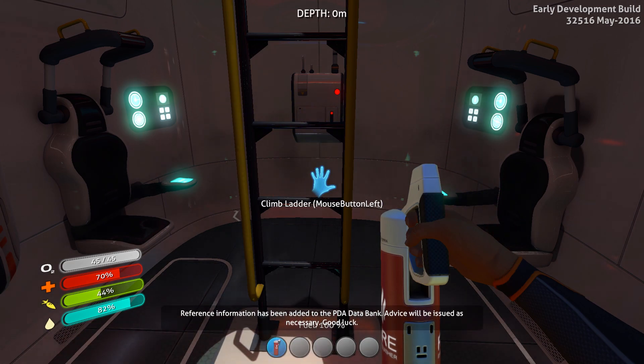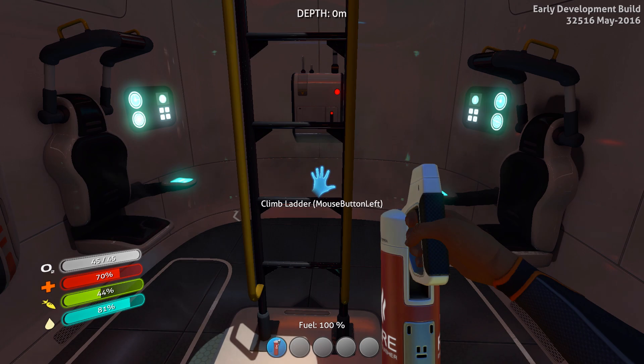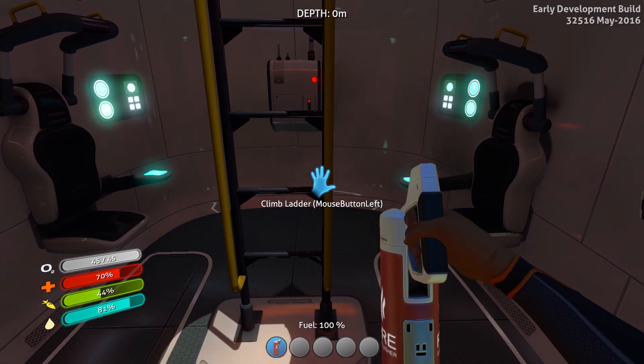Some of the new features in the machinery update include the thermal reactor, the nuclear reactor, and the bioreactor — they now have new models and you can place them in different areas. Also, the Cyclops has had a major update, and some of the new creatures I showed before are now in Subnautica.